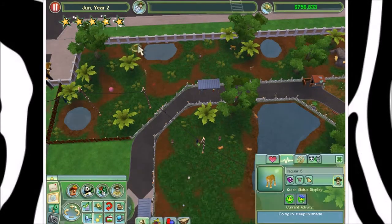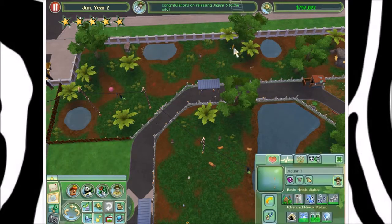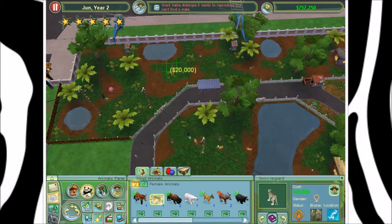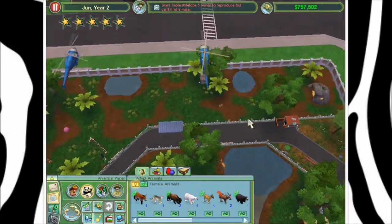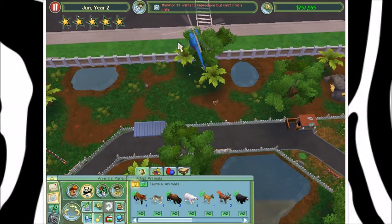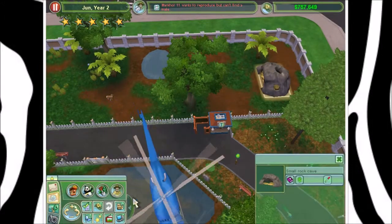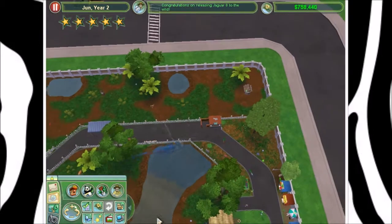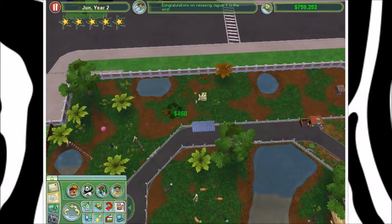Another thing I'm going to do while waiting for a challenge to crop up is I'm going to release my jaguars into the wild and actually replace this exhibit with a snow leopard exhibit. Because we've got more alpine stuff on this side, we'll make ourselves another alpine exhibit. Let's see — I thought there were three jaguars in here. Yeah, there he is. All right, release someone into the wild. Propagate in the wild. If only it was so easy.